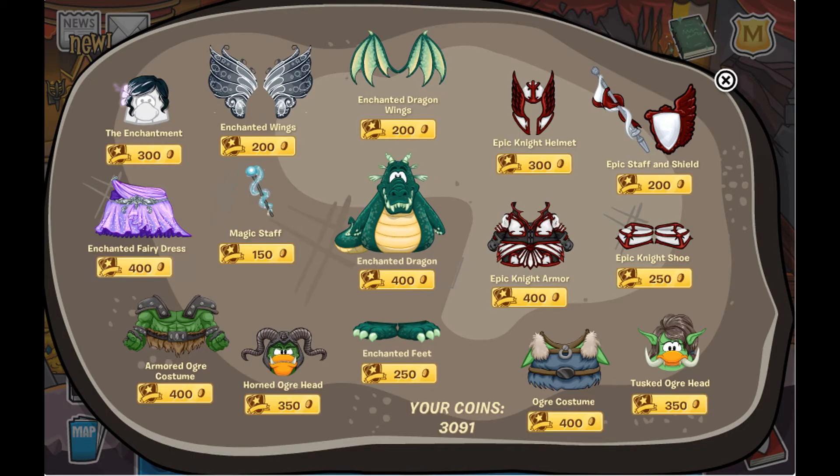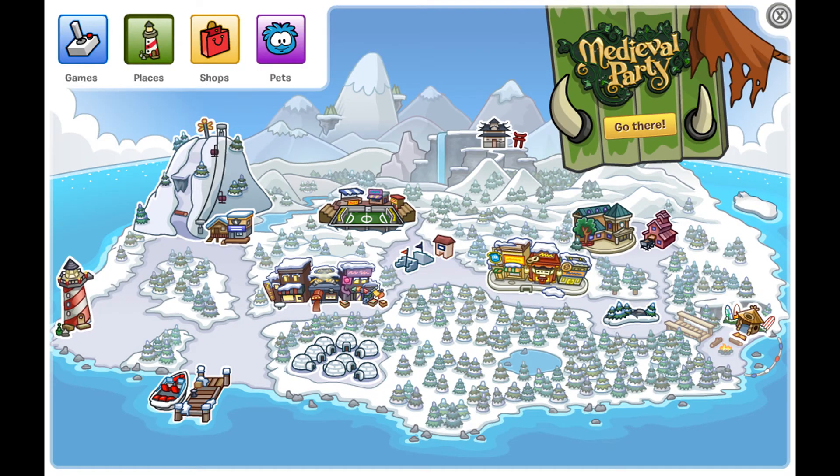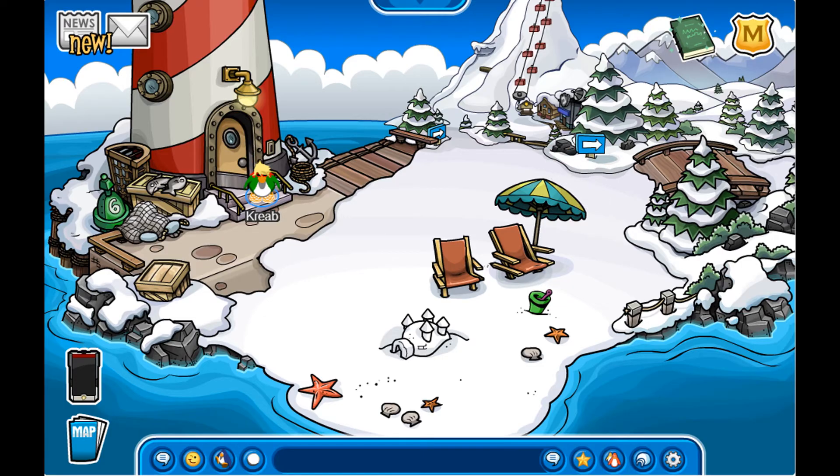I'll show you the catalog. All these are for members. If you take a good look at this you'll find it's the whole costume but only improved. Cool — epic night helmet, red and white. Those aren't my favorite colors though — green is my favorite color.